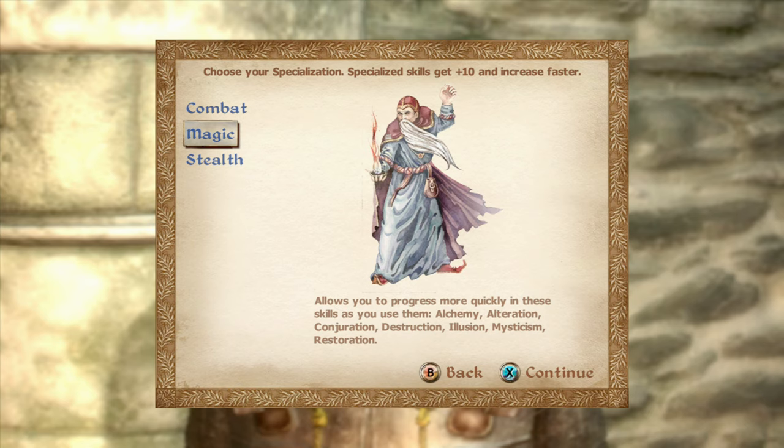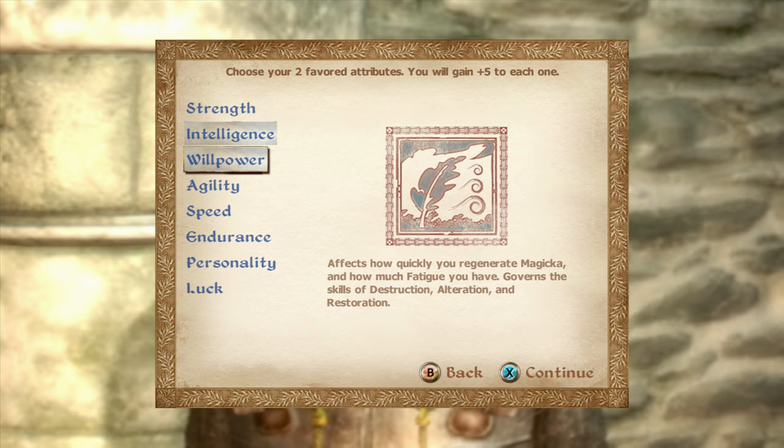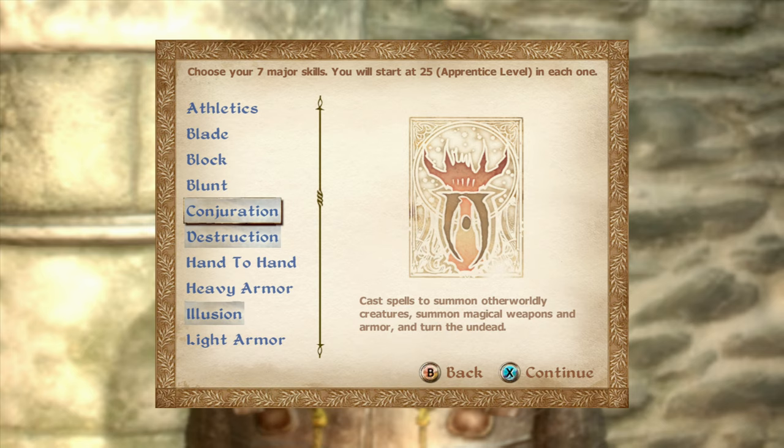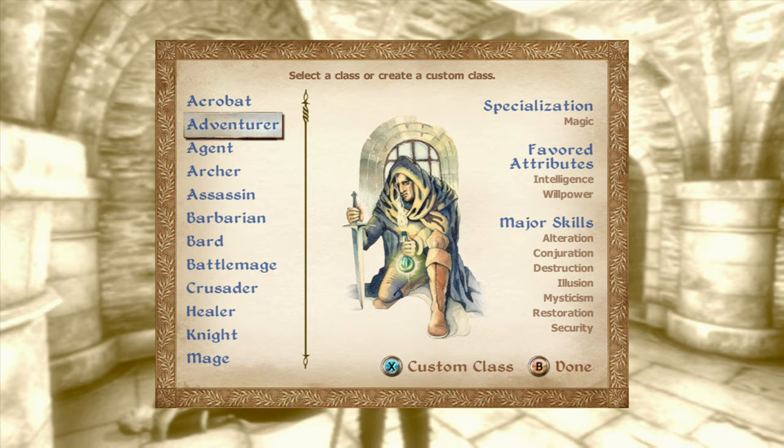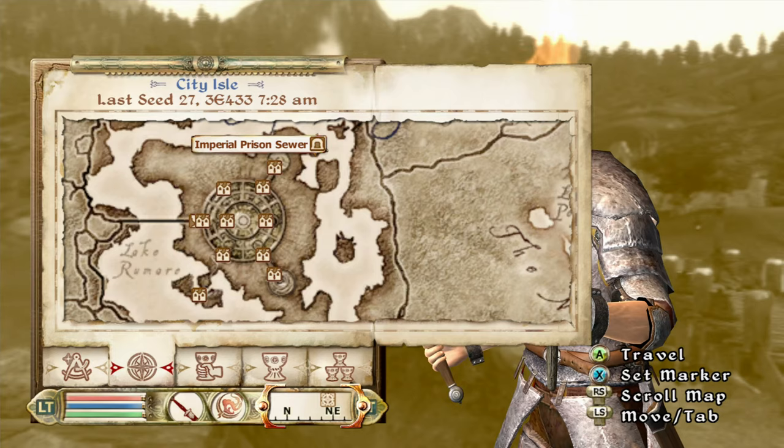After you kill that guy and this guy comes in and asks what you want, I do Intelligence and Willpower since I'm a mage. Then you have to choose seven major skills — I do Alteration, Conjuration, Destruction, Illusion, Mysticism, Restoration, and Security, but only do Security if you have the Thieves Den DLC. Those major skills are the only ones that when you level up affect your overall level.